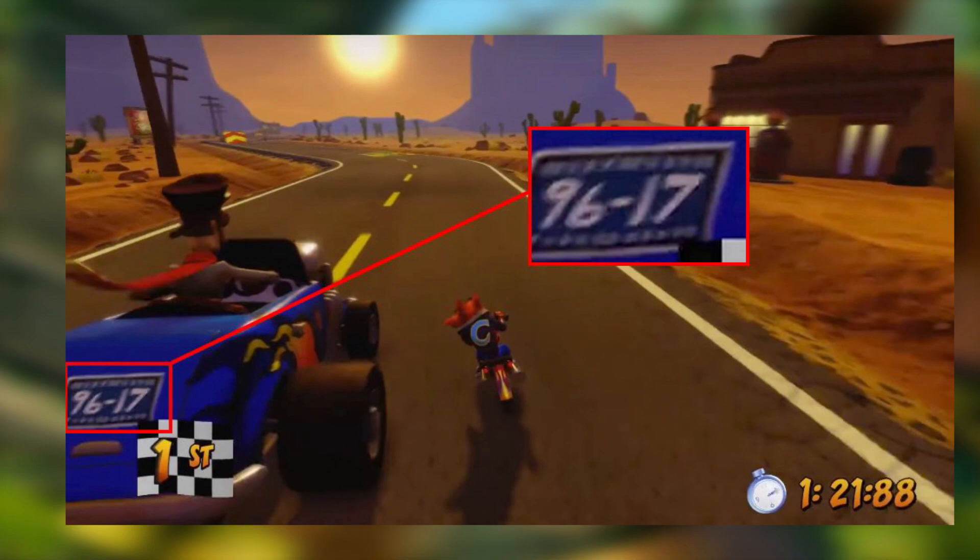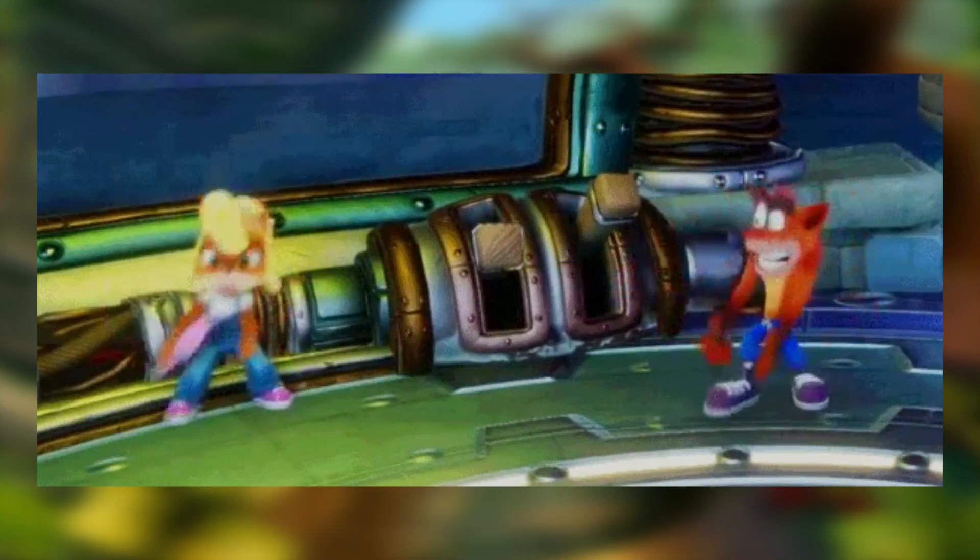Shout out to @KoalaKong who originally found and posted this on Twitter: we've got our first easter egg. On the license plate you can clearly see it says '96 17' — obviously the Insane Trilogy is coming out this year, and Crash 1 came out in '96, so this is a really neat easter egg.